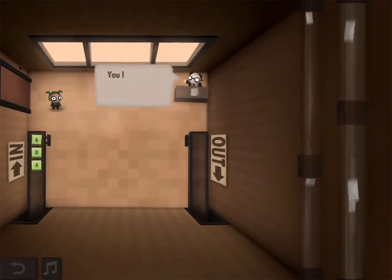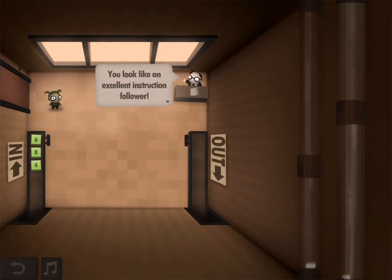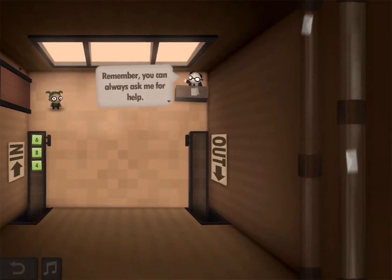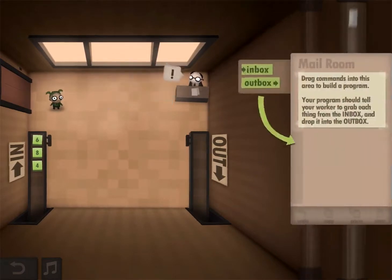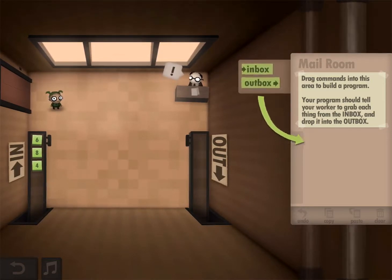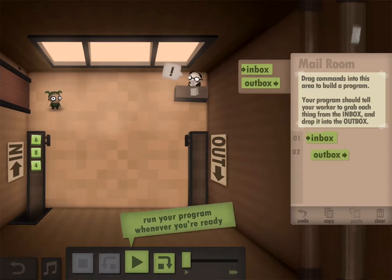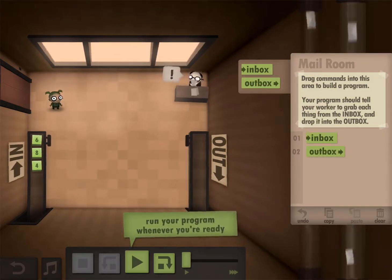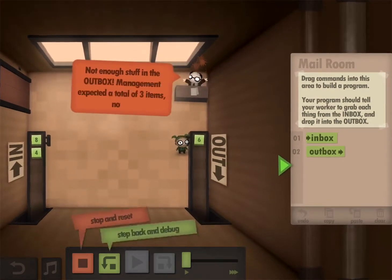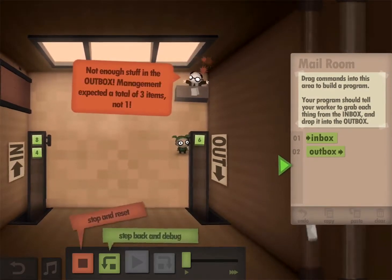Welcome to your first day. You will take excellent instructions all along. Your job will be either there or the right side of your room. Remember, you can always ask me for help. Mail Room - drag the man into this area to build the program. You want to set out here where the machine from the mailbox will be out in the outbox. Take everything from the mailbox to the outbox. None of those items go in the outbox - the man makes a total of 3 items.